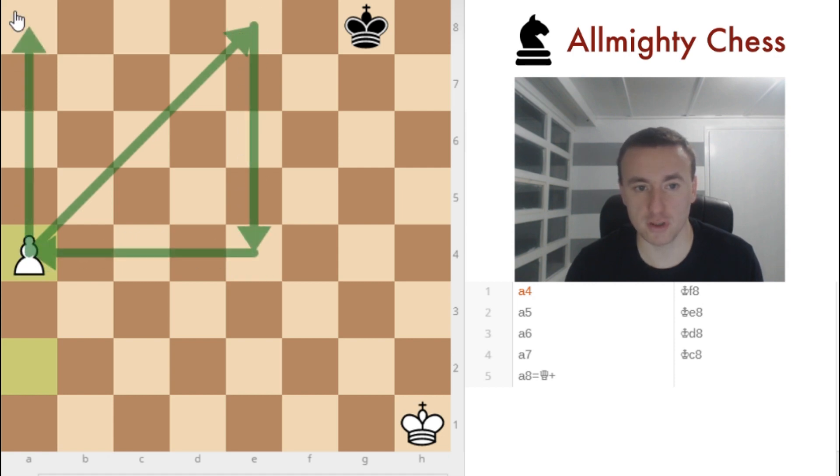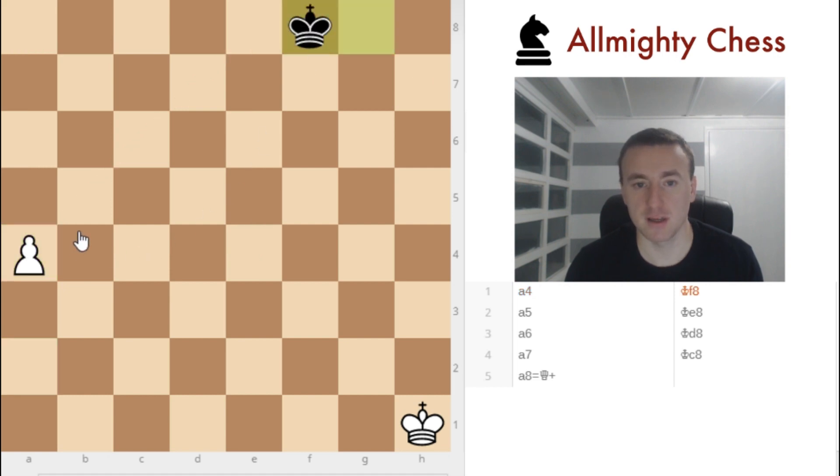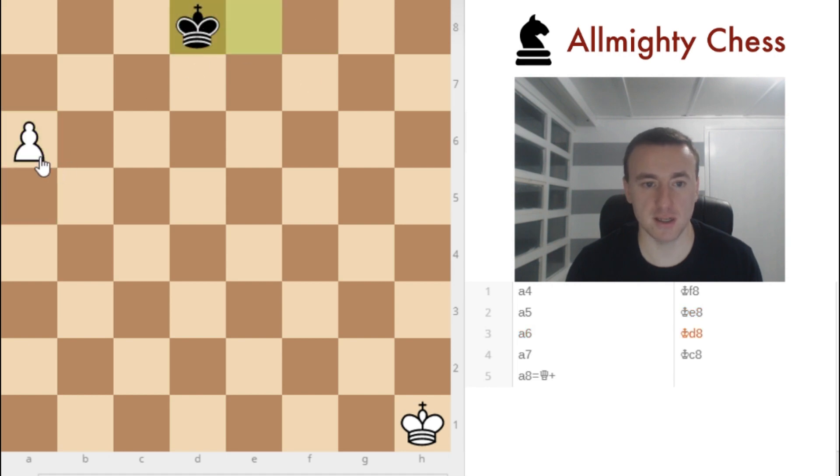Unfortunately black cannot reach it because he moves to f8 or f7 and cannot reach the pawn in time. So let's see that: King f8, a5, King e8, a6, King d8, a7, King c8 and the pawn queens.